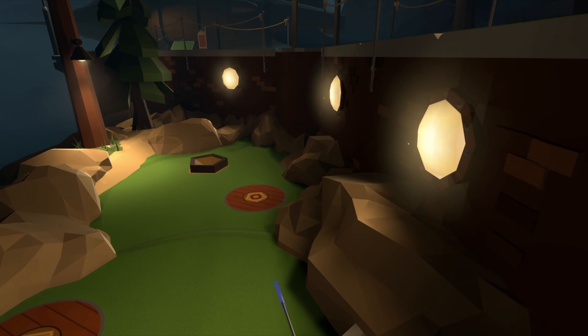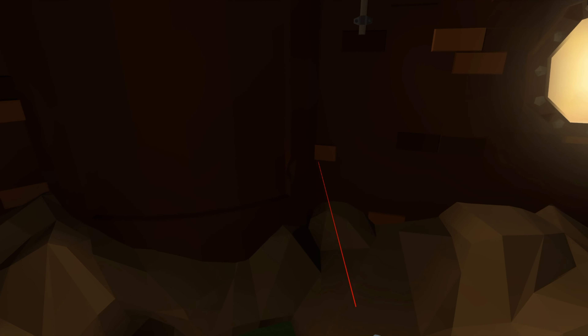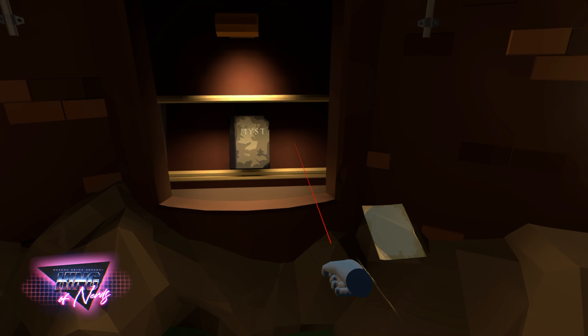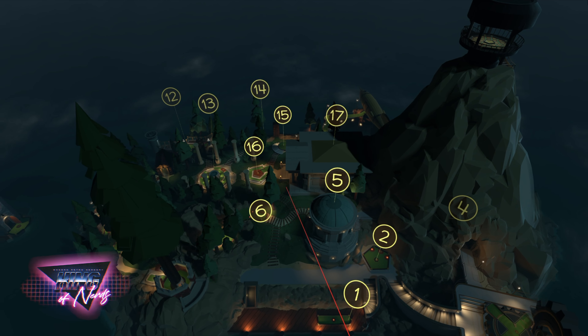Next, we're going to head over to hole 17, and right at the entrance, you'll find the next clue. Next, we'll head over to hole four. Go over to the metal grate, and sitting on the metal grate is clue number three.